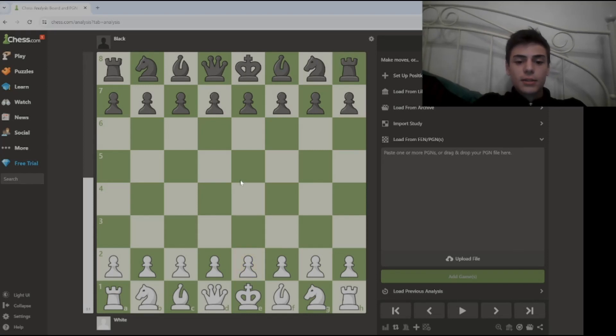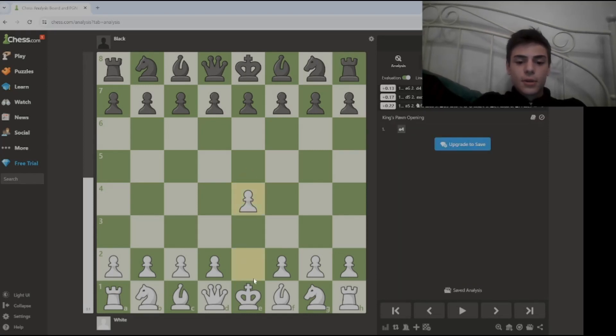Scholar's Mate opening starts with e4. As black, you start playing e5. At a beginner level, about 80% of the moves will be e4, e5. And then you play queen to h5.